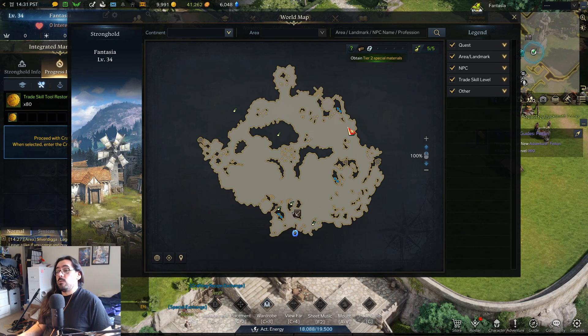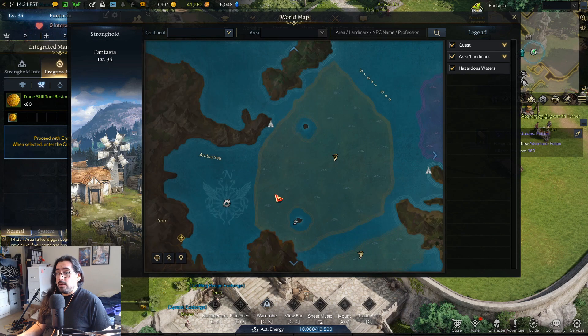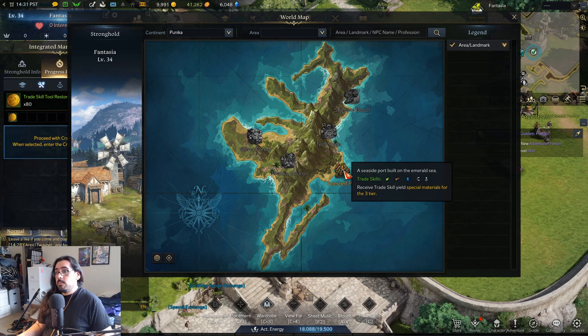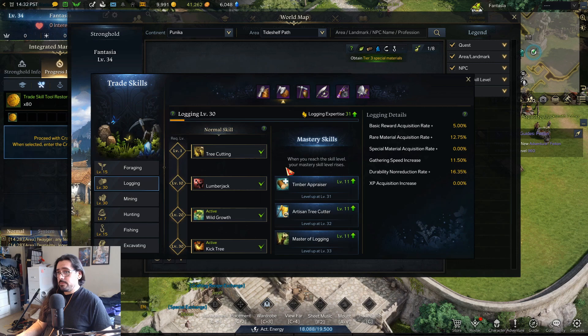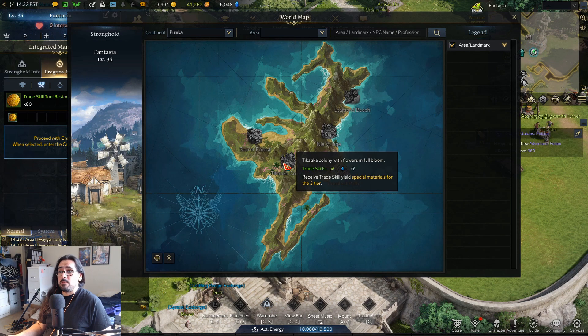Azure Wind Isle has a ton of wood all over the zone — it's really good for chopping wood. Just mount up, run around, and chop. Then in tier 3, Punica Tideshelf Path is probably the best spot to chop wood in the game because everybody and their brother is in the zone — there's a shitload of channels and a ton of wood to the west and east of the Central Plaza waypoint. Everybody's always helping each other chop all the trees, so yeah, Punica is hands down the best spot.